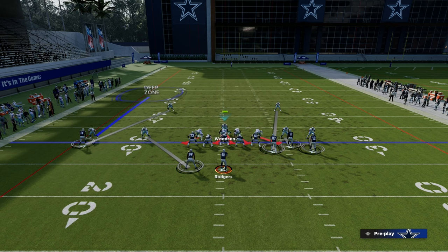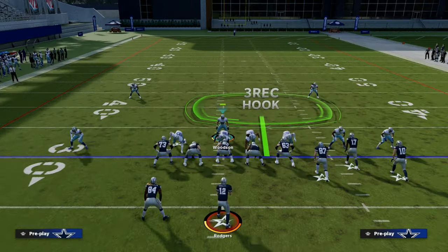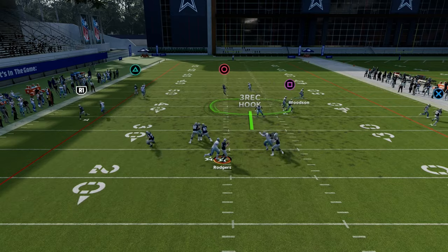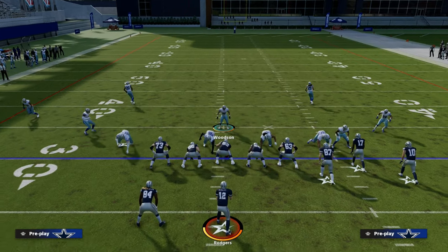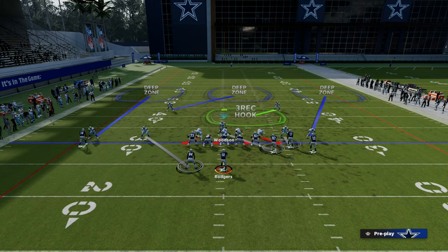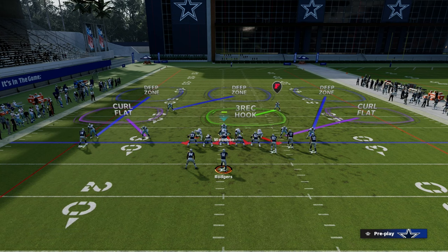We now have significant coverage on the left and we're able to user the right side. If we want a robber defender, all we're going to do is bluff blitz the defensive tackle over the right guard. This is a very basic coverage defense, and you have to have that. My base man coverage is Cover One Robber. From there, I can turn it into a zone look by outside-thirding both corners and dropping both slot corners into curl flat zones, just like so.